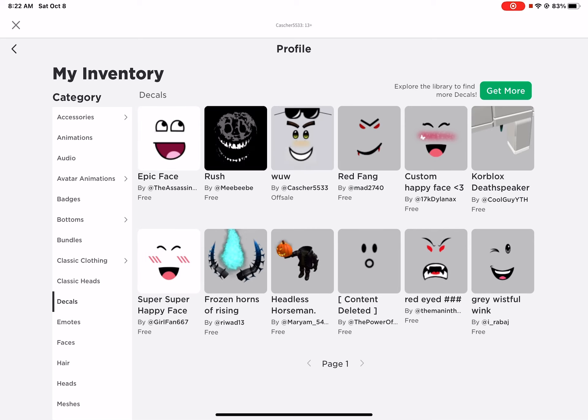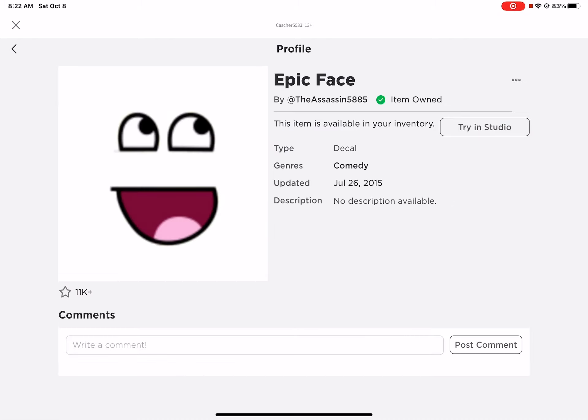You can buy Rush and Epic Face, you can also buy Super Super Happy Face, this new face that's off sale called 'It Will So', and one called Red Bang Custom Happy Face. You can also get Core Box, Super Super Happy Face, Frozen Horns, Headless Horseman, Content Deleted, Red Eyed, Gray Beautiful Wing. I already have it — see, I have it.